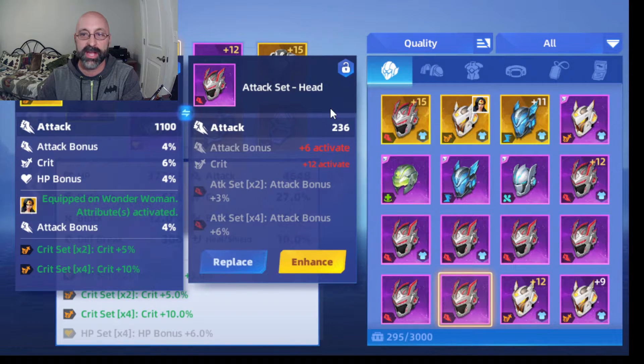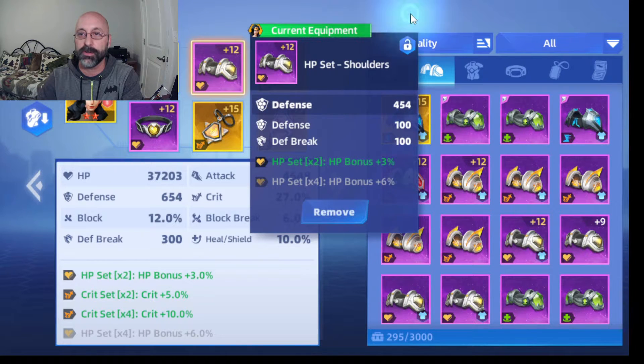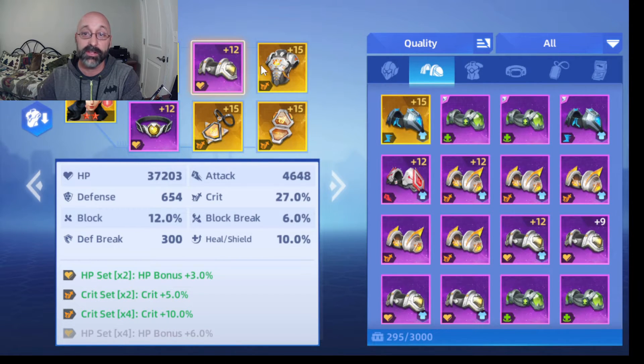You can level up equipment by enhancing it, which unlocks lower bonus tiers. For example, this one doesn't have a certain bonus unlocked until level 6, and doesn't have the crit bonus unlocked until you get the piece of equipment up to level 12. You'll use a lot of your unused equipment to build those up, and then you can pick from any of these six different pieces of equipment to put in.